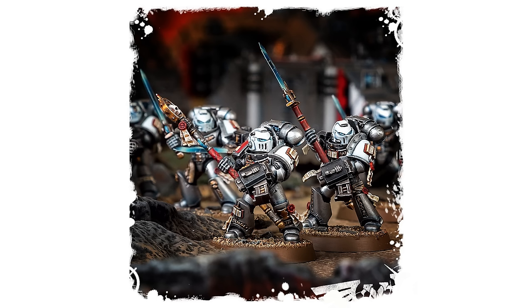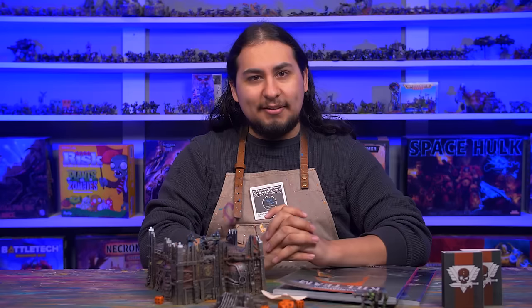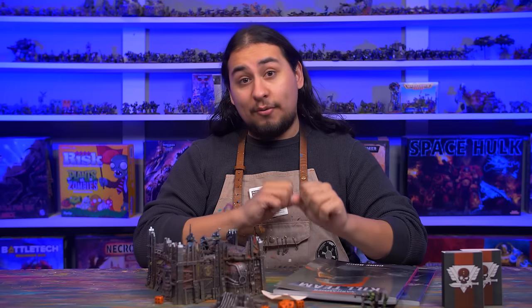If you want an absolute powerhouse of a Space Marine team, look no further — the Grey Knights came to play. So what to buy? Easy: a Grey Knight Strike Squad box. The box comes with 10 guys, so best case scenario you make a friend who also wants to play Grey Knights and you go halfsies. That way you get a pretty great Kill Team for a pretty good price.